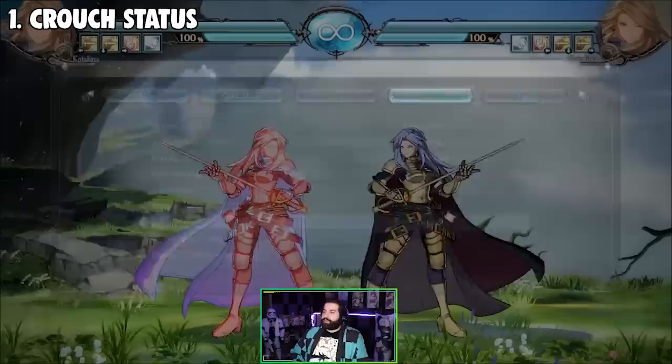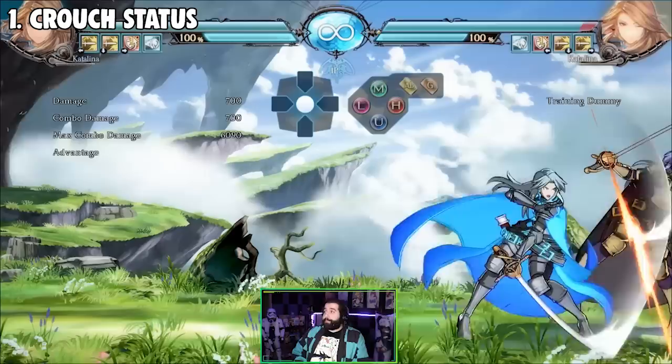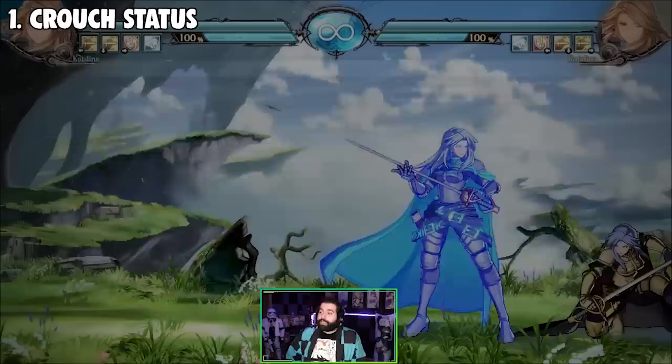Combos change depending on if the opponent is in a crouching or standing animation. Right now Catalina is standing, so when you try to do a specific combo — like close 5M to close 5M — that combo does not work on standing. However, it does work on crouching. There are crouch confirms in this game.